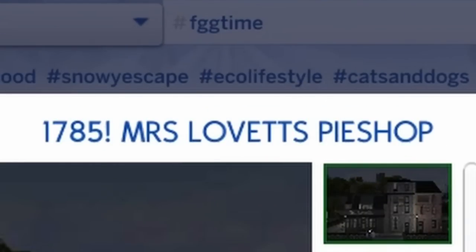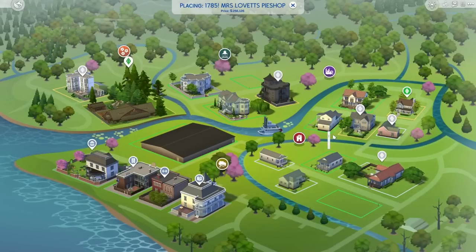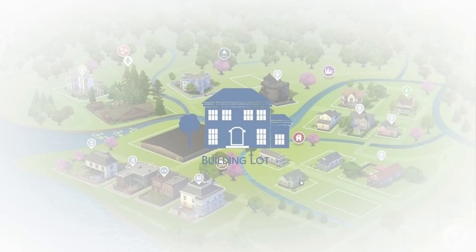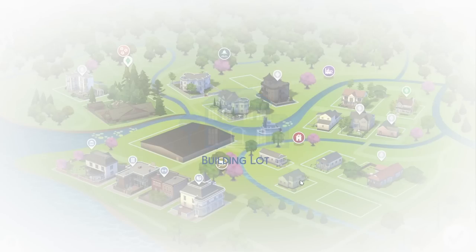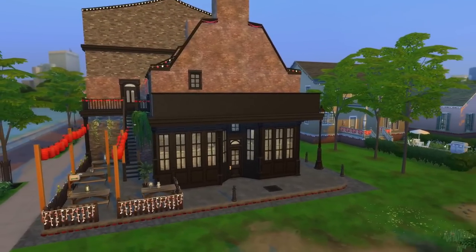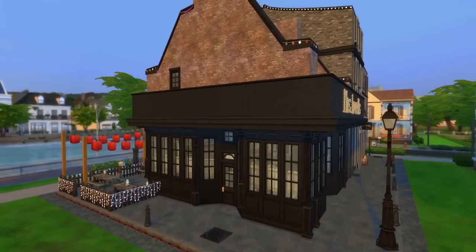The next build we're gonna be looking at is 1785 Mrs. Lovett's Pie Shop by Lauren Gumdrops. The year is 1785, the location is London, England. The population is growing and the prices are rising. Uranus has just been discovered but times are hard. However, at 186 Fleet Street, you will taste the best pies in London. Why not head next door for a trim? I'm sure Mr. Todd will fit you in. Sims keep going missing, but the place just can't work out how or why. I've never actually seen Sweeney Todd, but I know the story and I've played Ravenous Devil, so I get the gist of it.